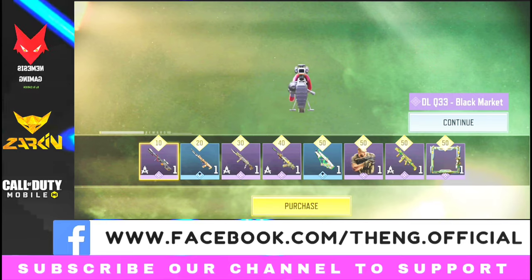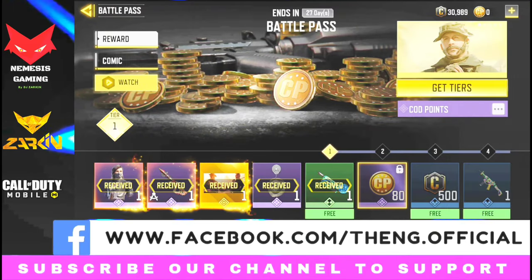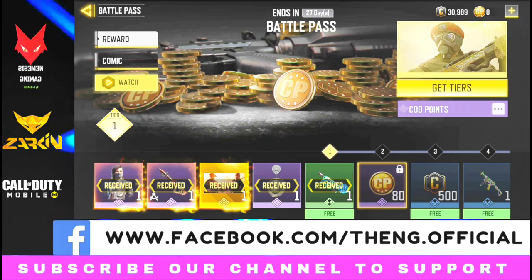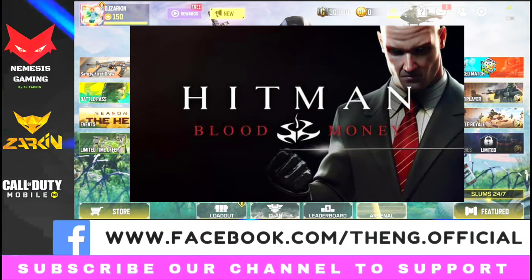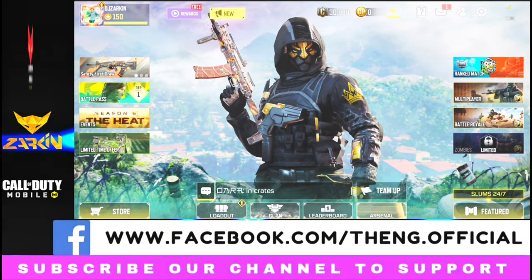You have just seen how I have unlocked the Premium Battle Pass as well as Tier 1, along with Rosa Double Agent, ICR-1 Blood Money — that sounds like Hitman Blood Money, doesn't it? And I also got a calling card called the Escape Charm right at Tier 1.